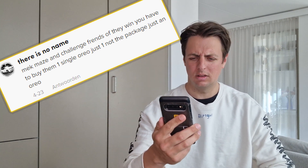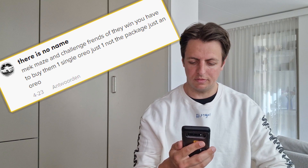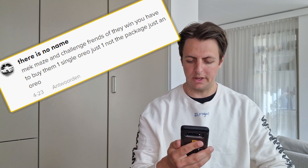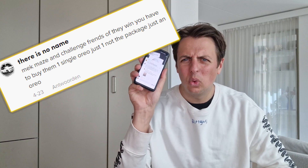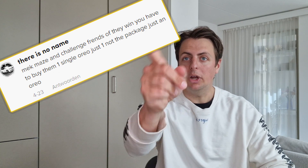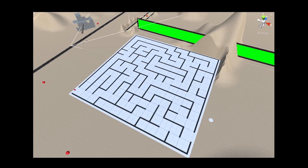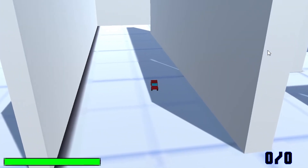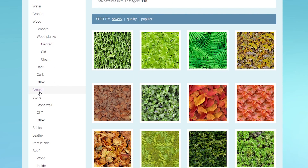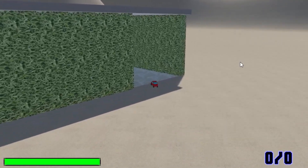Here we go again! Mac Maze — challenge friends, and if they win, you have to buy them one single Oreo. Just one, not the package, just an Oreo. I don't have any friends, but I do have an ID. I found a picture of a maze — it would look like this in the game, but it has to be 3D of course. Every maze is made out of tiles, which I take for free. And wow, it looks like a real maze.